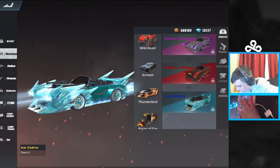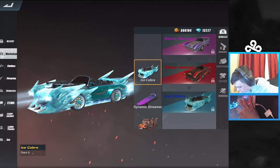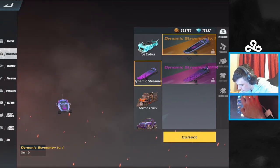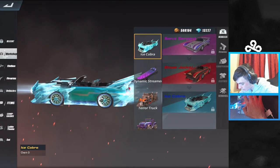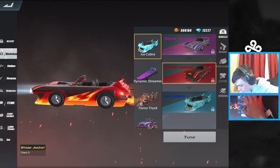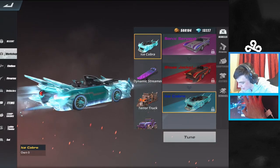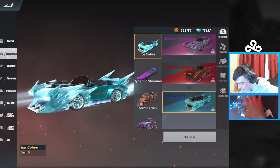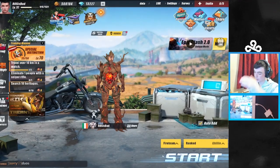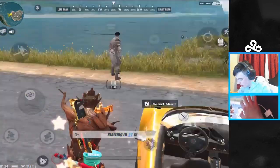Motorcycle — nope, nope, nope — you can't even upgrade it. It is just the banana skin, okay, makes sense. And here's the skateboard skin — I didn't actually make a video on this. I probably should have made a video on it because this skin is super super cool. The ice cobra — this one's kind of cool but not that cool. I should have probably tried to get the skateboard because it looks amazing, but either way we need to go into a match and show you guys this skin.